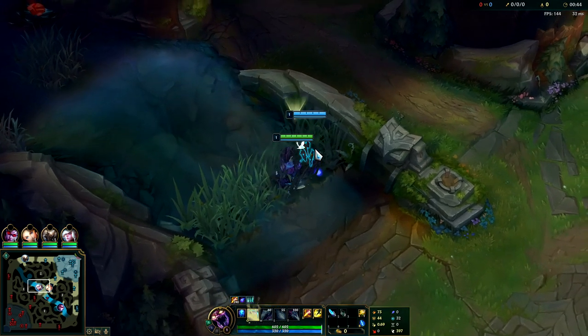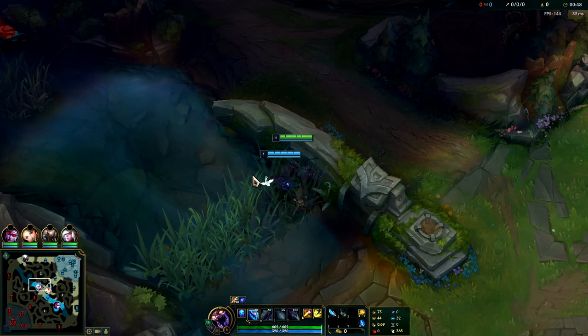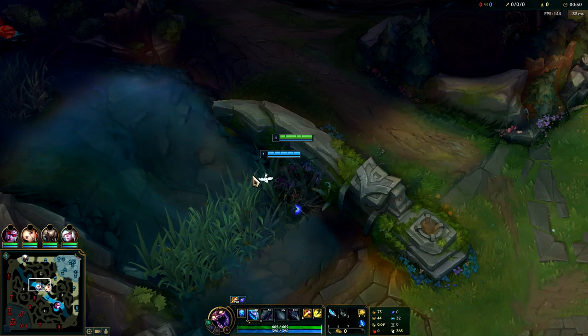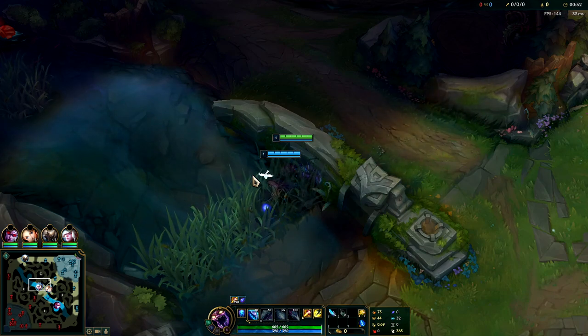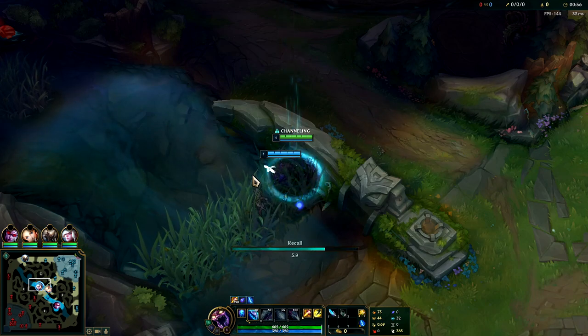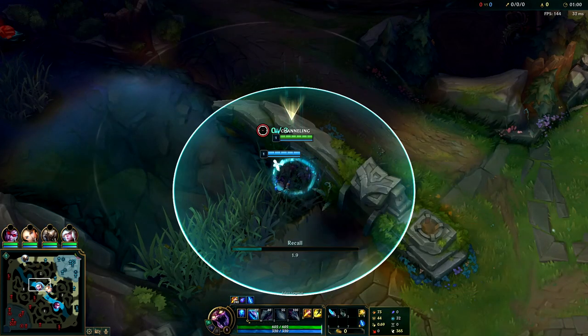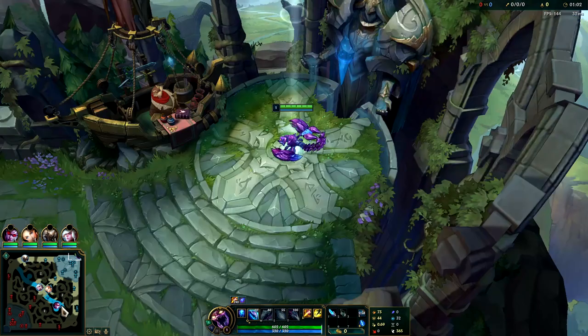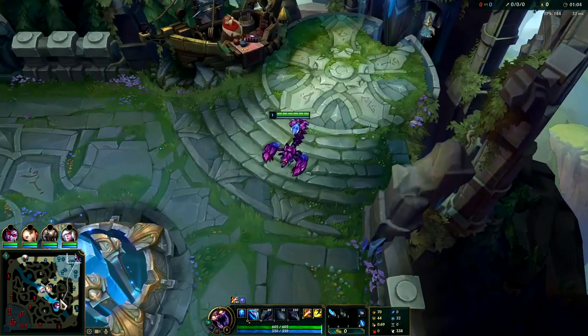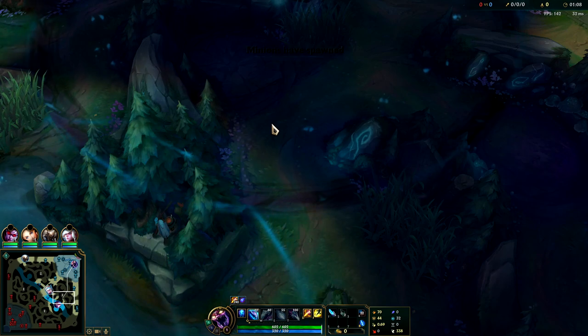We're going to level up our Q first, chill right here, get a ward down, make sure they don't invade us on our opposite side jungle. Generally you want to take red buff last in your clear route on Skarner — that way you have it for 1v1s and ganks. Without red buff, Skarner ganks are a bit lackluster. Plus we're going to get a leash from our bot lane, so that's a win-win. The better leash you get, the better it is to play Skarner.